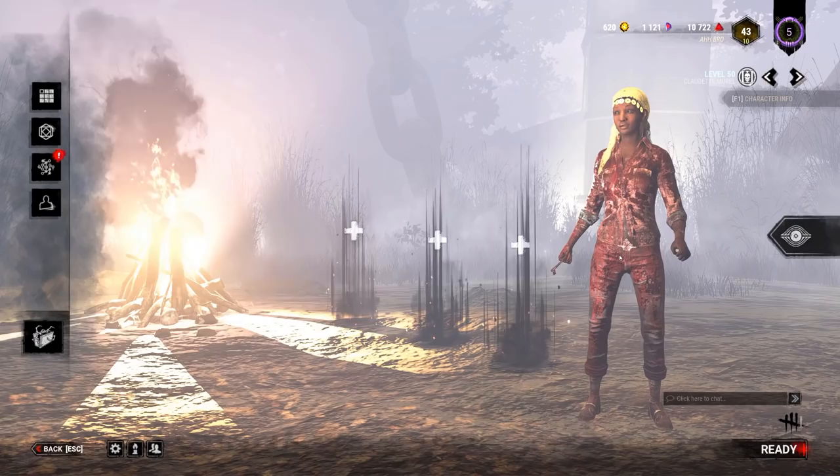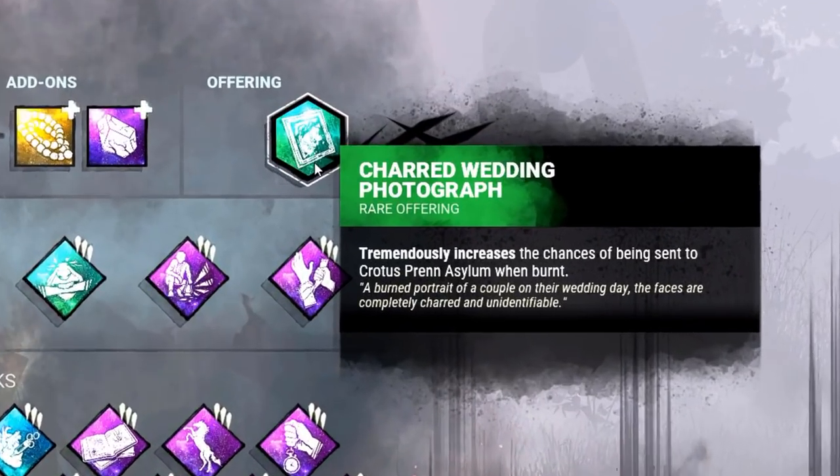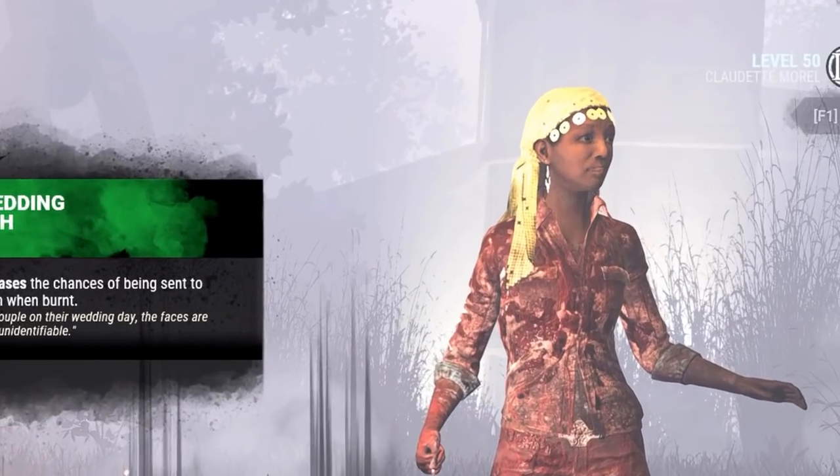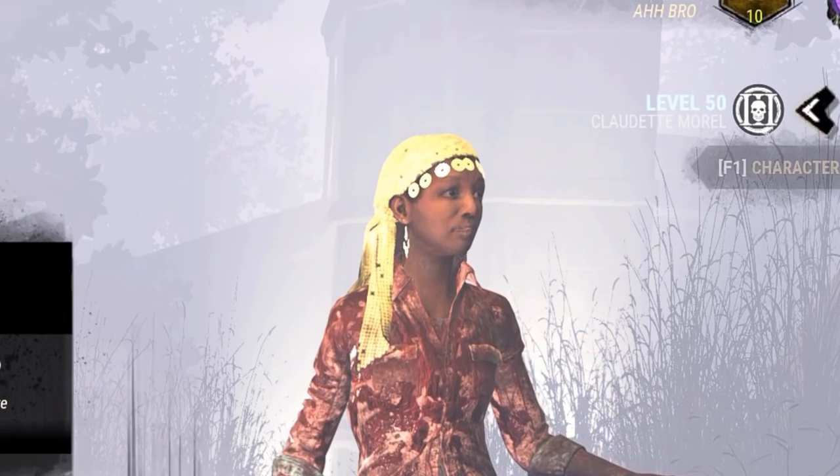Hello gamers. Today we're going to be doing some dirty loops, dirty XC. We are going to be going to the Crotus Prayer Asylum, the Disturbed Ward, and Father Campbell's, because on each of those maps there is absolutely disgusting loops, which are really, really good.